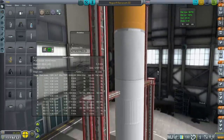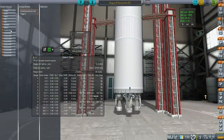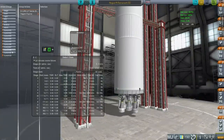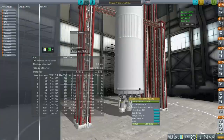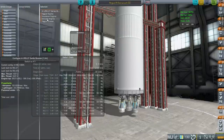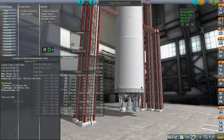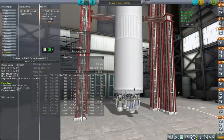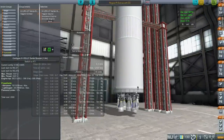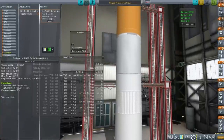One more thing I need to do is the gimbaling on these — I want to action group them. I had toggle engine on the center one. I'm going to have toggle gimbal on the outer ones as well. So initially on launch we'll have gimbaling on all the engines, then we'll shut the center one down, and then shut the outer ones and only have the verniers doing the gimbaling.